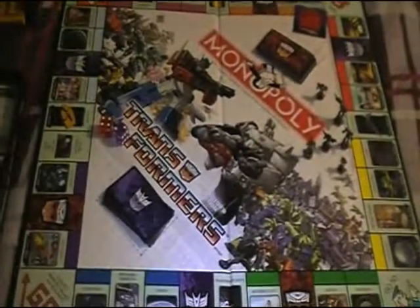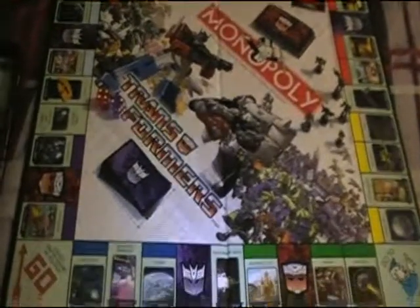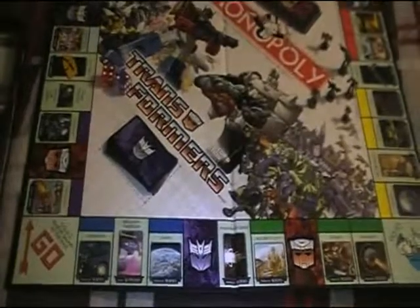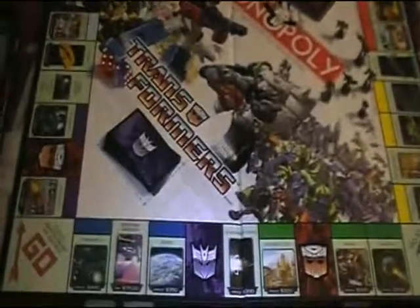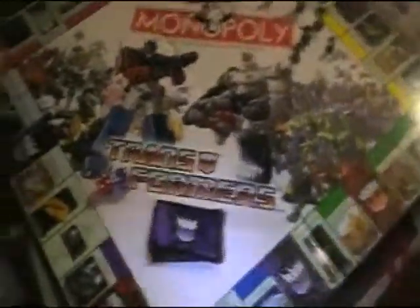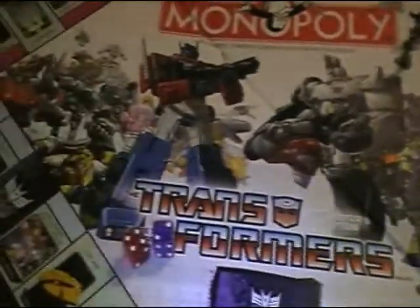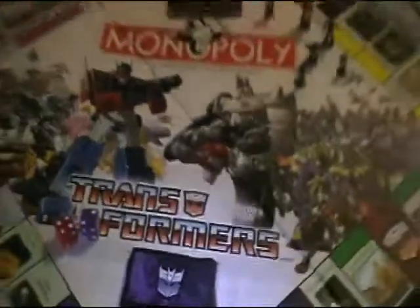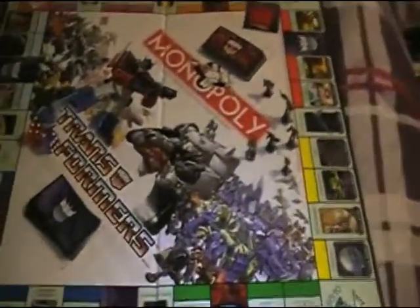We have the board, the community chest and the chance cards, and the board itself. Every tile of course is Transformer themed, and the artwork itself is great. And here are the dice — of course red and purple, just like the hotels and the houses.